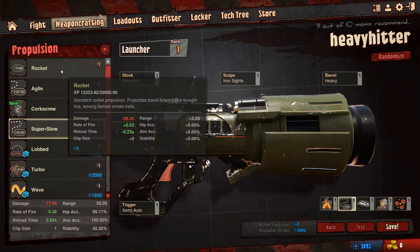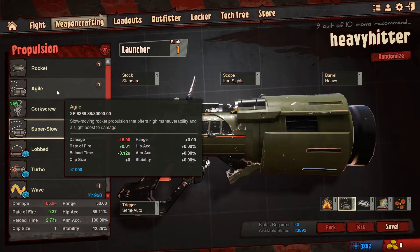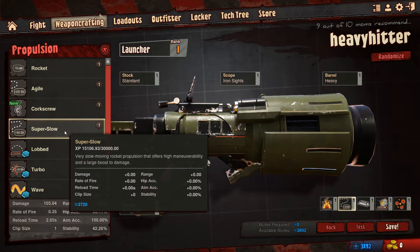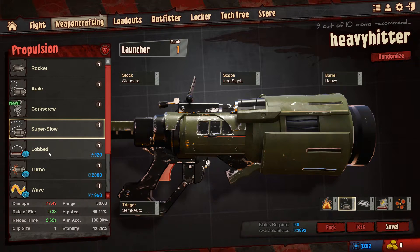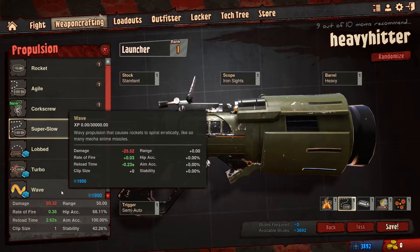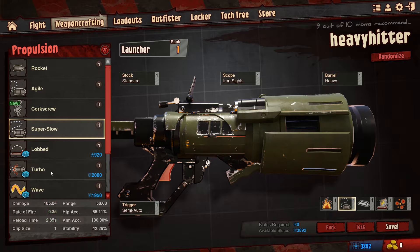Now as you can see, you can choose your different types. You can have normal. You can have agile, which offers high maneuverability and a slight boost to damage - but it's not offering me a boost to damage because I've gone with a heavy hitter. I go with corkscrew, which fires a rocket that will spiral as it's flying in the air. I go with super slow - very slow but a lot of damage. You can fire it like a lob, like a mortar. Turbo is very fast but with a lot of reduced damage. Wave causes the rockets to spiral - reasonably similar to the corkscrew but not exactly.